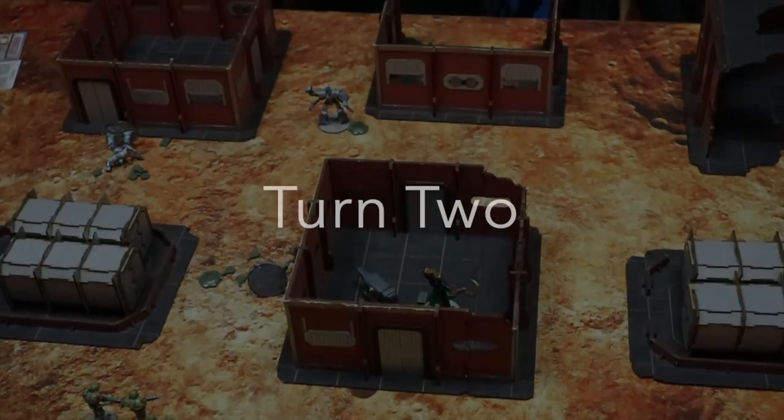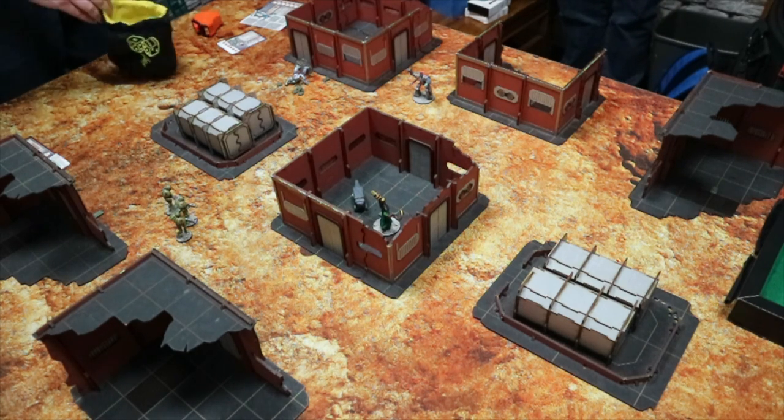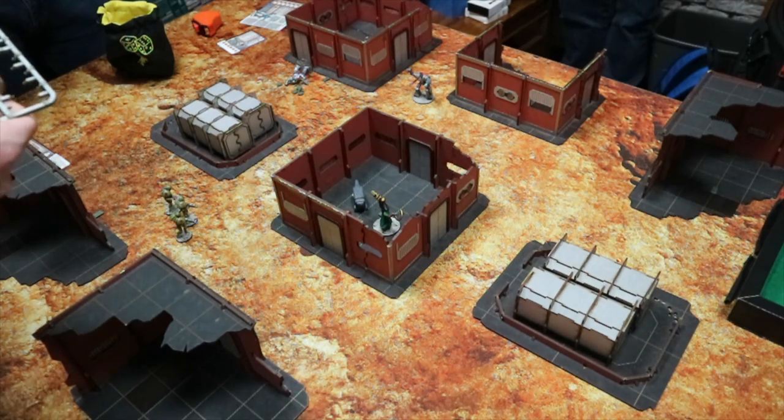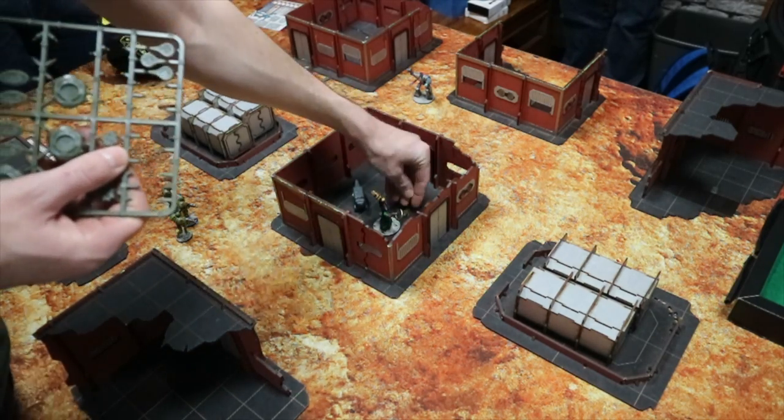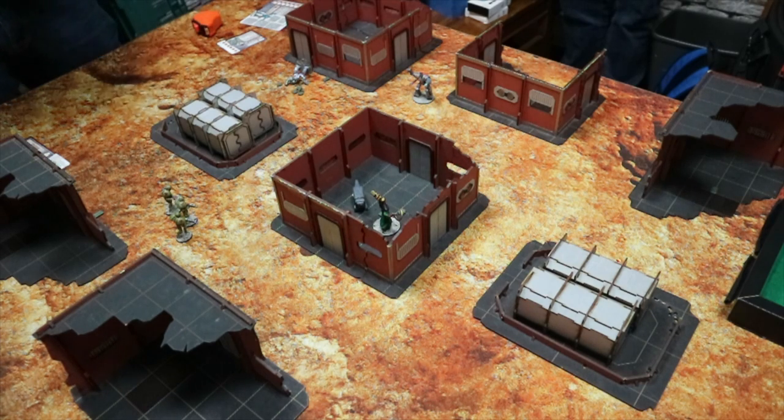Into turn two - a few things we did slightly wrong in the first one. When you fail to put your cool chip back in the bag, you take a pin. For my Volkan Icon of Icons, he did eventually fail. The other thing we realized is that when it's the last chip drawn, you get a minus two modifier to your cool - which makes sense, it would be a lot more dangerous. Into turn two, let's see what we can do.